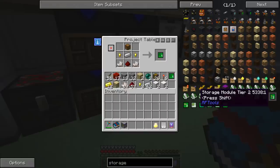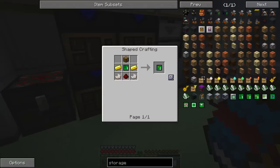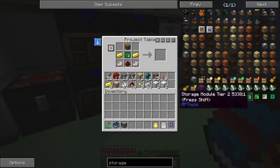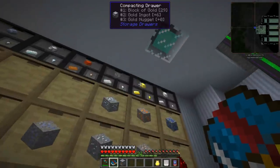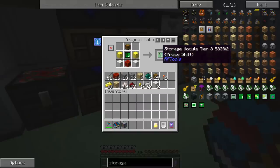I'm going to go ahead and maximize since we have resources. I just think it doesn't want to assemble because of this. So gold, redstone, and quartz. There we go. And then go up to tier 3, which is blocks of these things. I need two gold blocks, redstone block, and quartz blocks. There we go.